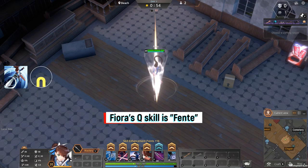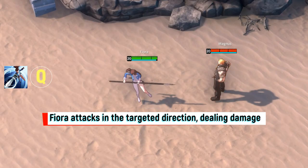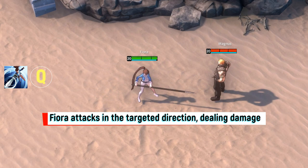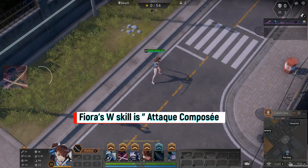Fiora's Q skill is Font. Fiora attacks in a targeted direction, dealing damage. If the enemy has the Touche indicator active, Fiora procs the indicator, dealing extra damage.